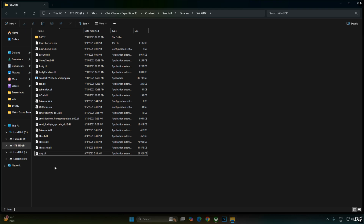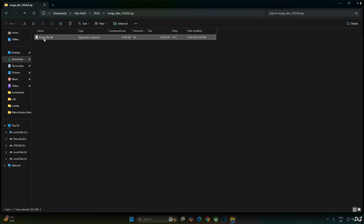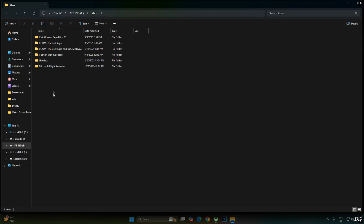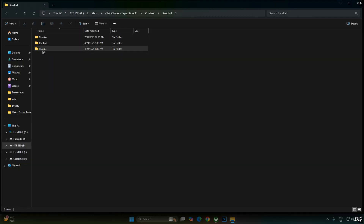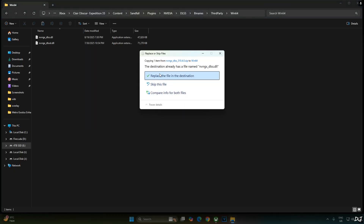Now I'll manually update the in-game DLSS upscaler to the latest version. Open the DLSS upscaler's archive file and copy the DLL file named nvngx_dlss. Open the game's installed directory, then Content, Sandfall, Plugins, NVIDIA, DLSS, Binary, Third Party, Win64. Replace the existing DLSS upscaler DLL file with the latest one.